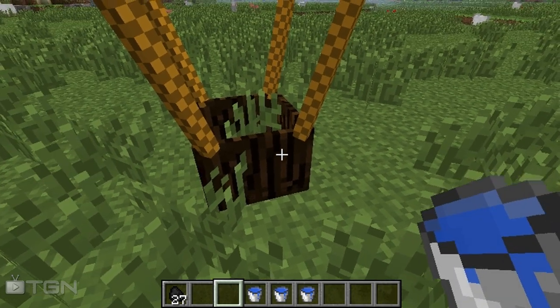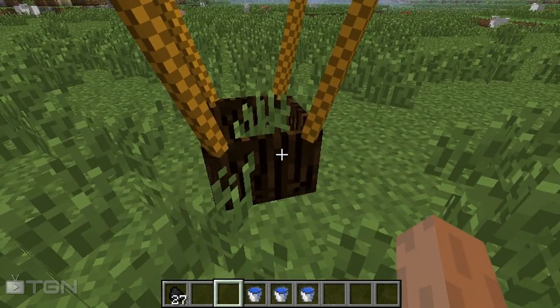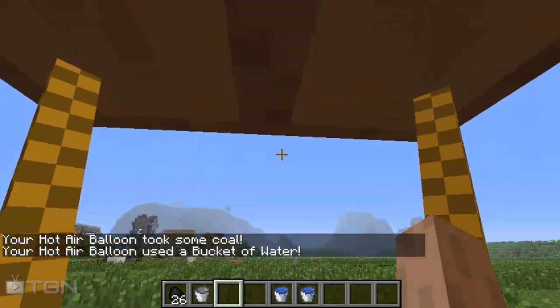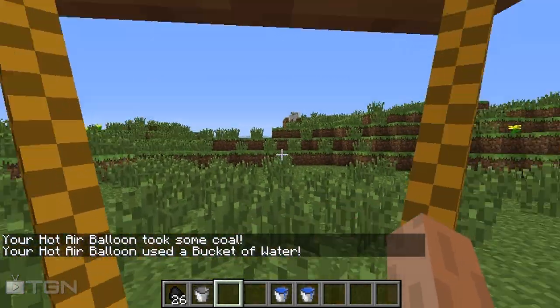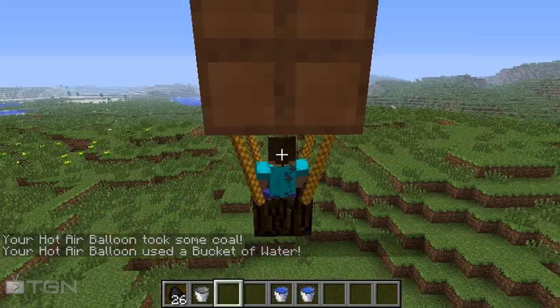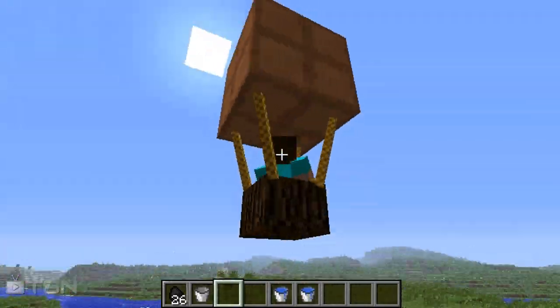Right-click to get in, and it says your hot air balloon took some coal and used a bucket of water. To ascend, press space and that will take you up. We're currently in the regular hot air balloon.